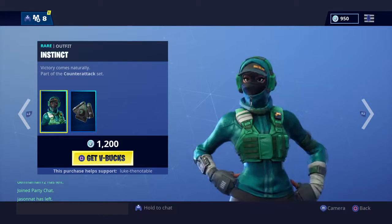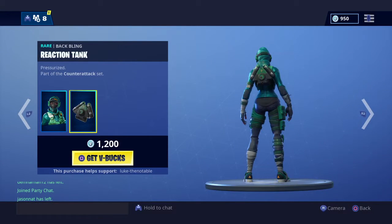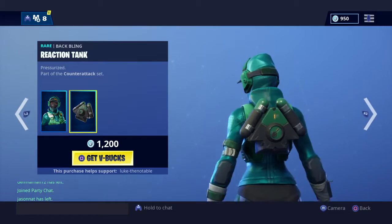Then you've got the Go version — Instinct — 'Victory Comes Natural,' part of the Counter Attack set. Reaction Tank — 'Pressurized.'